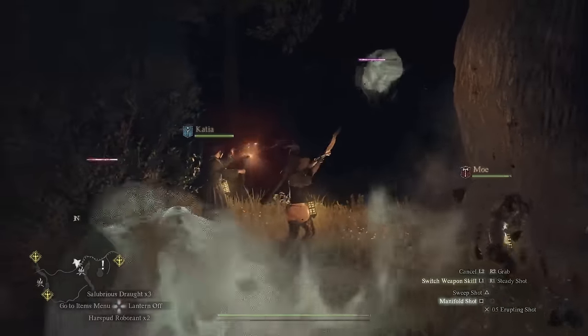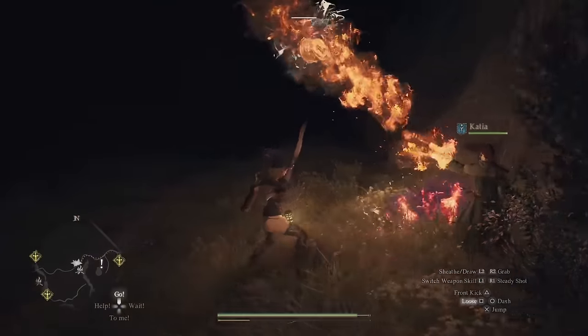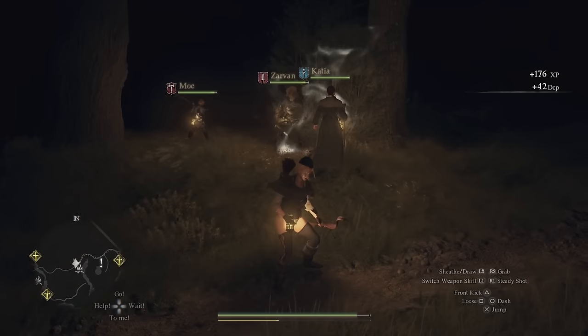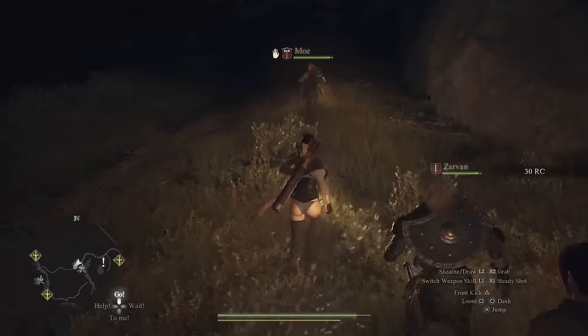If you do have that online play option available to you, that's the only way you can access unique pawns, and they will be a really big help early game. Once you get to level 10 and you can hire level 10 pawns for free, this then becomes irrelevant. So even if you can't make use of this tip, don't worry, it's still doable, it's just a little bit tougher.